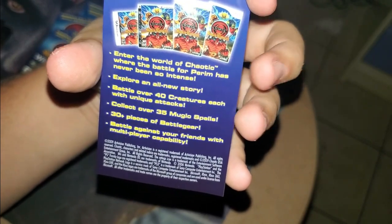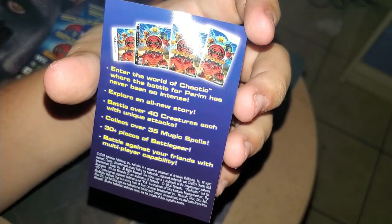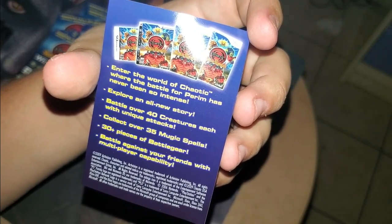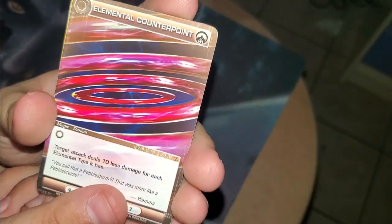Let's talk about this ad real quick. I was looking at the back of it — 'Enter the world of Chaotic, where battle for Parim has never been so intense. An all-new story. Battle over 40 creatures. 35 Mugic spells. 30+ pieces of battle gear. Battle against your friends in multiplayer.' Not like they had an online website or anything where you could play the game. It was apparently available on Wii, Nintendo DS, Xbox, and PlayStation. I've played the Nintendo DS, Xbox, and PS3 — just missing the Wii experience.